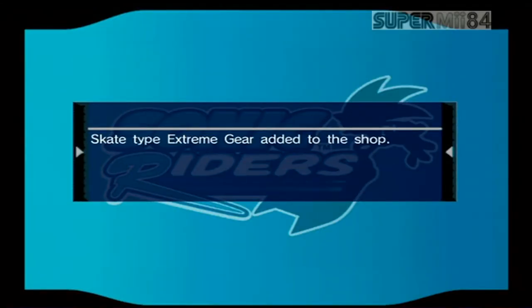That is it for Sonic Riders' Hero Story! But we're not done yet — I won't be giving my thoughts about the game just yet; I'll do that when we finish the Babylon Story. I'm just gonna skip the credits on this one. When you finish the Hero Story, you unlock a mission mode, unlock some extreme gears, and unlock three characters: Cream the Rabbit, Rouge the Bat, and Shadow the Hedgehog! You also unlock some CGI cartoons you can rewatch in the extras menu. Anyway, that's gonna do it for this episode — thank you guys for watching! If you enjoyed it, make sure you leave a like or a comment, don't forget to subscribe, and I'll see you guys next time where we'll begin the Babylon Story!